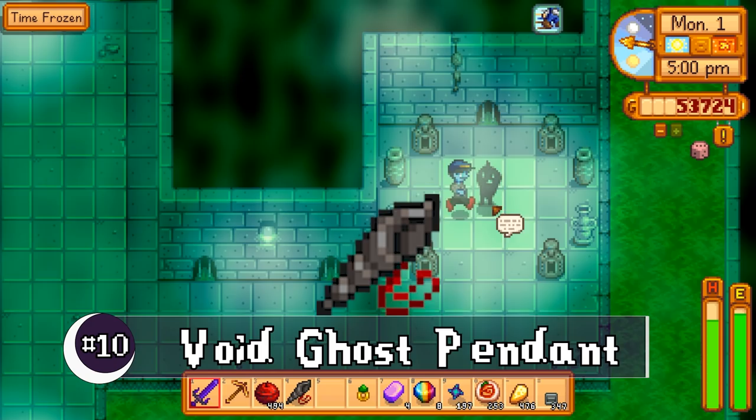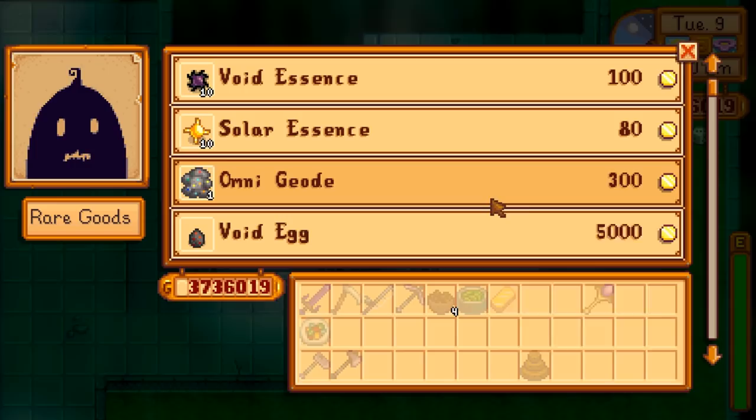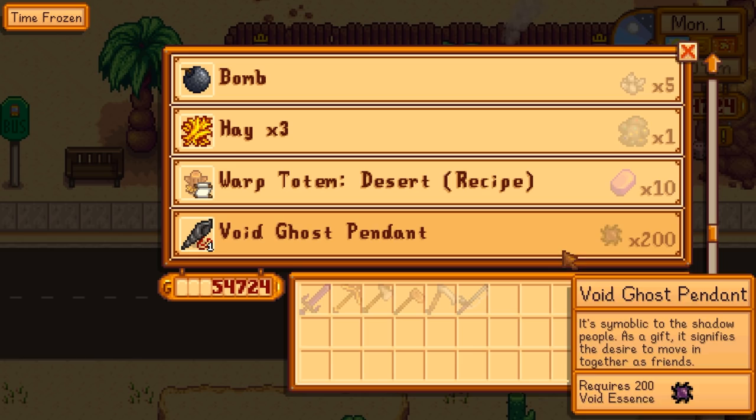Number 10, the Void Ghost Pendant — one of my favorite items on this list. For this to drop, you need to meet certain criteria. You need to have max friendship with our dear sweet sewer shadow, Krobus. They love void eggs, which Krobus sells, so boosting friendship with them is pretty easy. You also need to have your home upgraded at least once, and you can't be married — kids are okay though. After all that, you can get the void pendant in two ways.